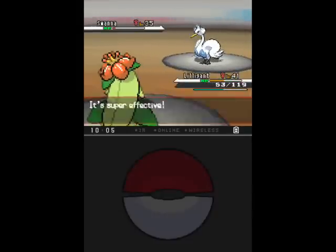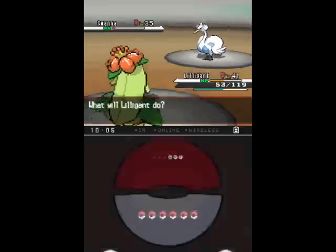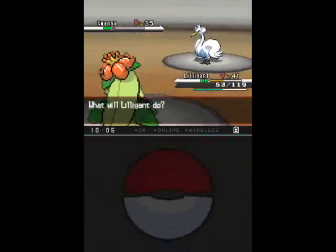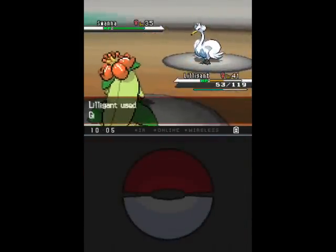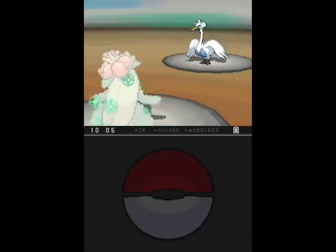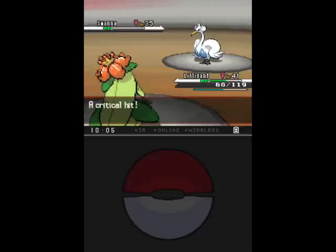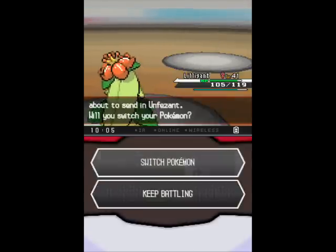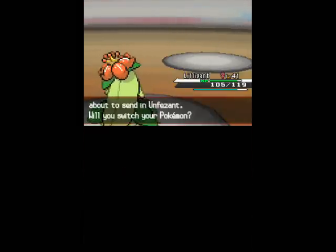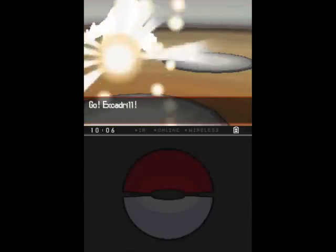How much damage is Air Slash going to be? Ow — 66! At least Swanna's in the red... Hyper Potion. Totally called it. Let's try Giga Drain again and see if she's going to use another one. No — it was a critical hit, thanks for the timely critical, with massive HP recovery. That's why I didn't feel as bad using Lilligant — because it doesn't have the raw power Excadrill has, but it still has a few tricks up its sleeve.